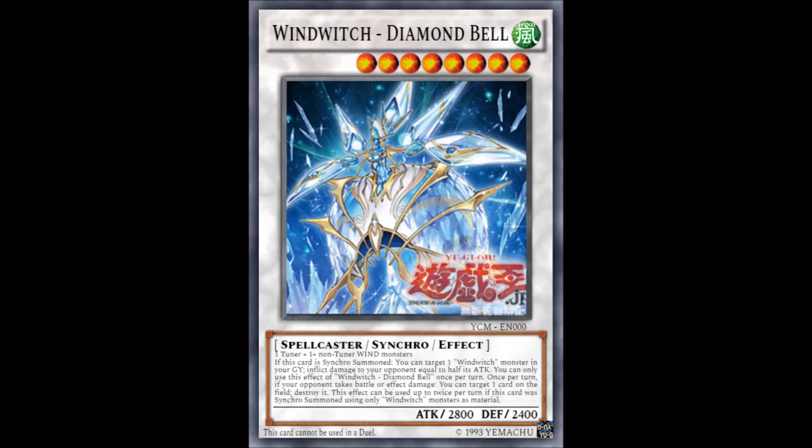Their new synchro monster Wind Witch Diamond Bell is so worth it, because dealing burn damage on summon depending on a monster's level is absolutely lovely. And if you happen to summon only Wind Witch monsters, it can pop two cards on the field when battle or effect damage is taken. You can use this effect multiple times, so you can basically pop two cards on the field each turn, which is not something to scoff at on a level 8 synchro monster.